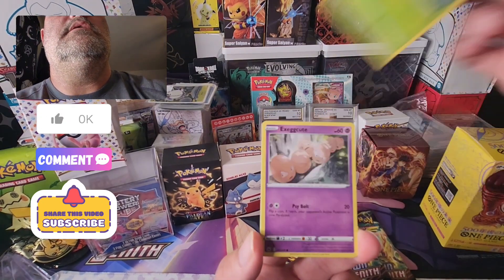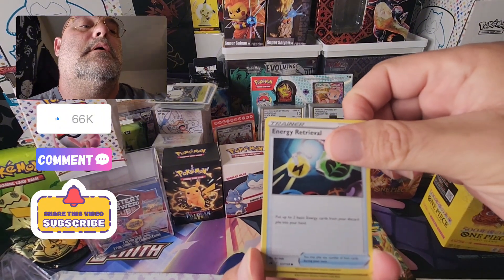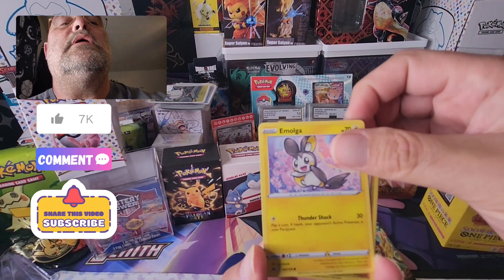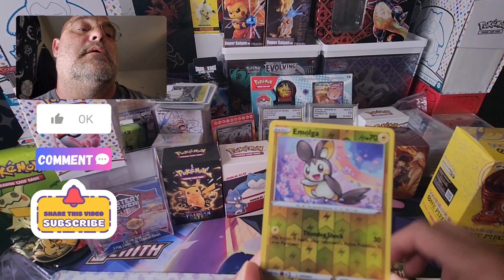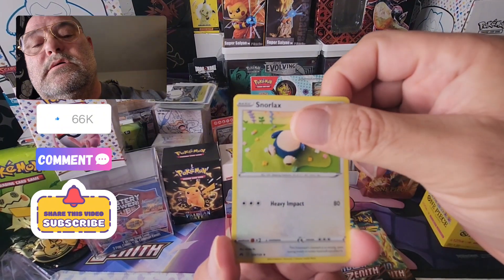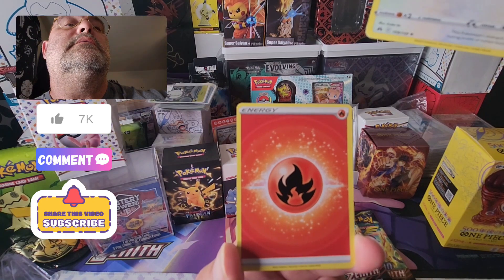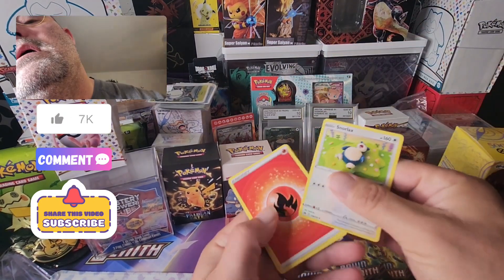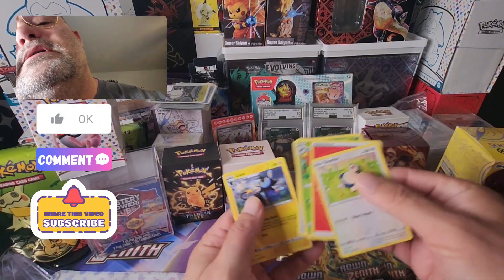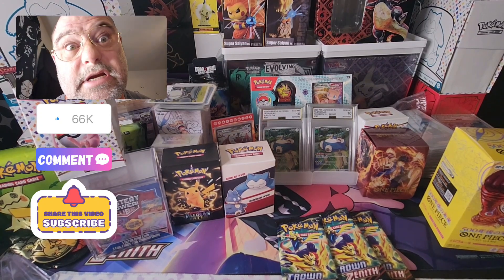First pack: Yungoos, Exeggcute, energy, Emolga, another Emolga. My boy Snorlax is the rare, and we have fire energy. I'm always happy to get a Snorlax, but we want something a little shinier.